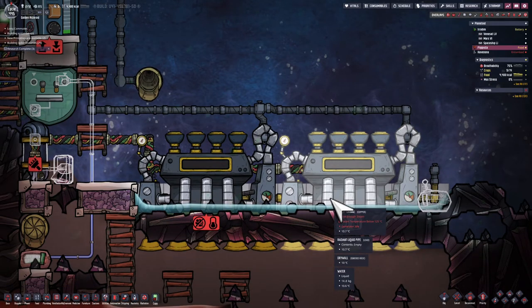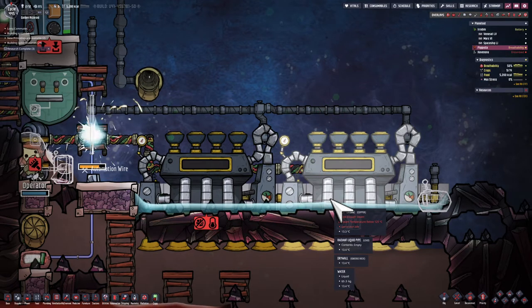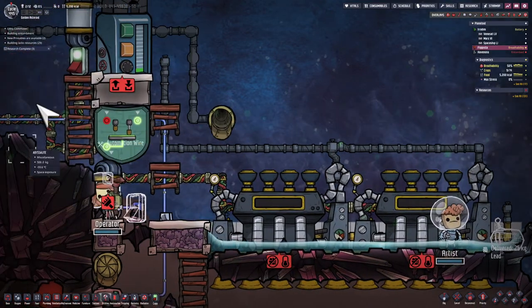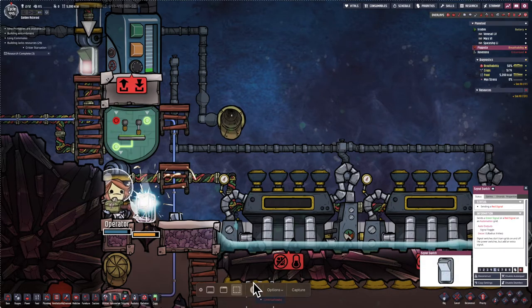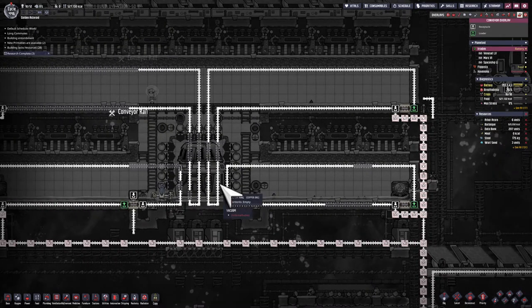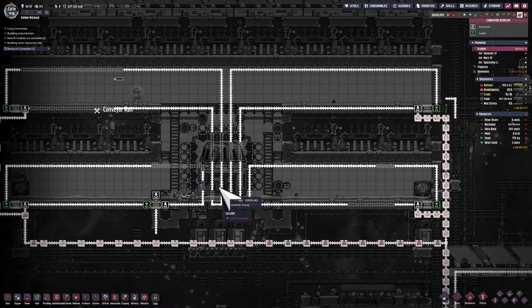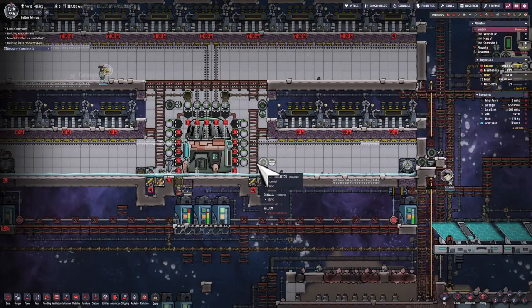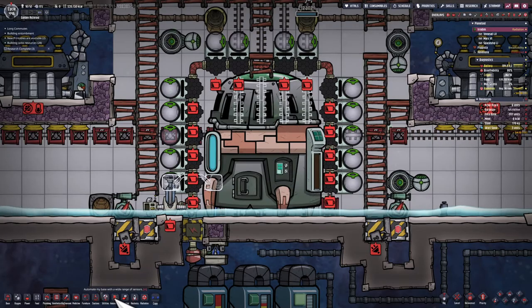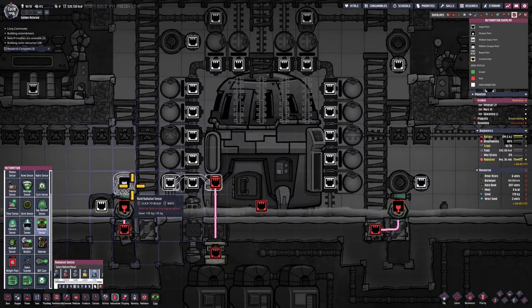I'm aiming for about 75 kilograms before I shut that off — enough water so it doesn't flood, but it allows the cold brine to go through and cool it when the water temperature is too high. I have a temperature sensor on the right side of these two steam turbines to tell the vent when to operate. The other option would be radiant pipes, but I'm choosing conveyor rail for my heat distribution.